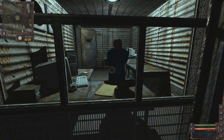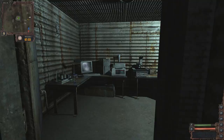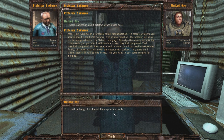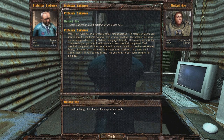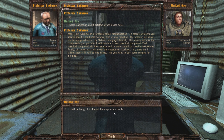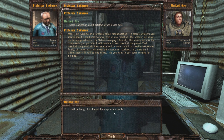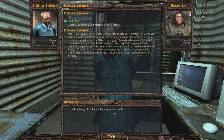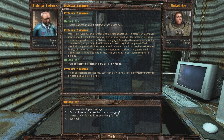So it's only this guy here? Nothing else? I can't keep listening to this, it's so bizarre. I heard something about some artifact experiments here. I am working on a process called transmutation. To merge artifacts you need a specific handheld scanner, free of any radiation. The scanner will allow you to merge artifacts. This device will mix the components you put into it and produce a new chemical compound. That compound will be exposed to sonic sound and specific frequencies. Finally, ultraviolet rays will cover the substance's surface. What am I talking about? All will be fine, friend. Do you want to buy some recipes for merging? I will be happy if it doesn't blow up in my hands. I took all possible precautions. Just don't try to mix this stuff yourself without my data and you'll be fine.